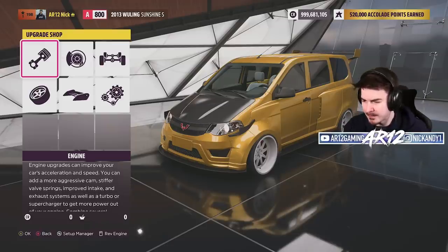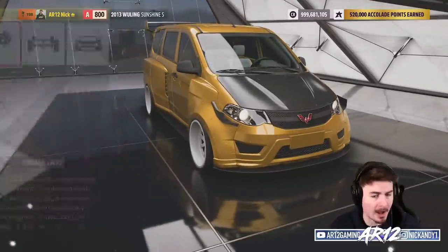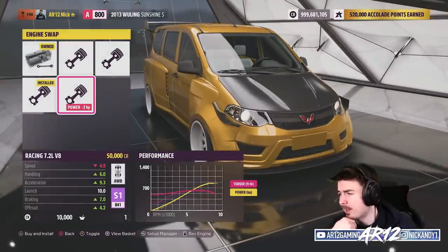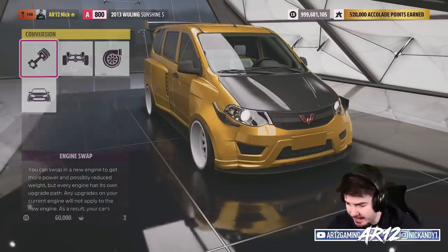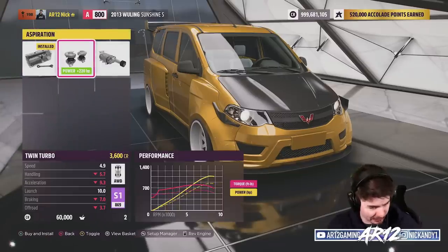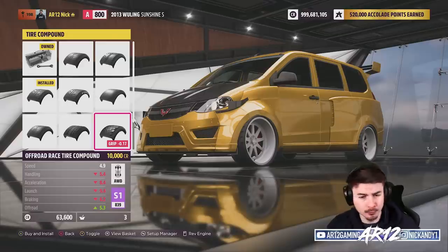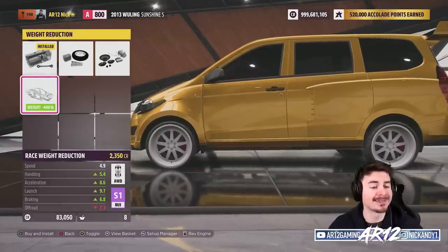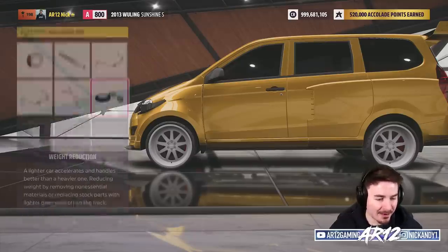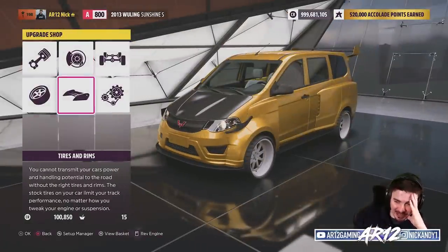I see some people in Twitch chat asking me to turn this thing into an off-road minivan. If we're gonna go off-road, we definitely want some all-wheel drive. I feel like an S1 class Wuling Sunshine would be fun — so let's go with the 7.2 liter V8 and twin turbo that engine. We're definitely gonna want some off-road tires — by that I mean off-road rims, which actually clips through the fender. For our A-class build we couldn't go with any weight reduction, but this one we can. That is a sub 3,000 pound Wuling.